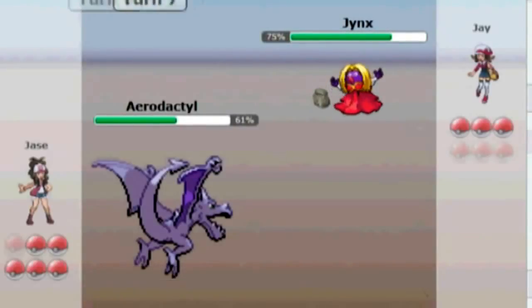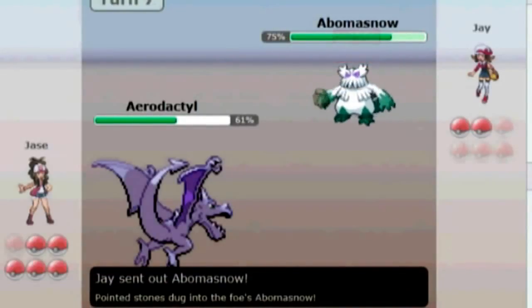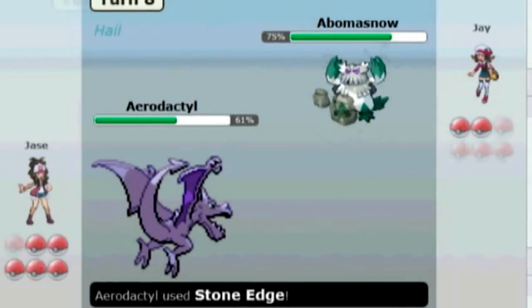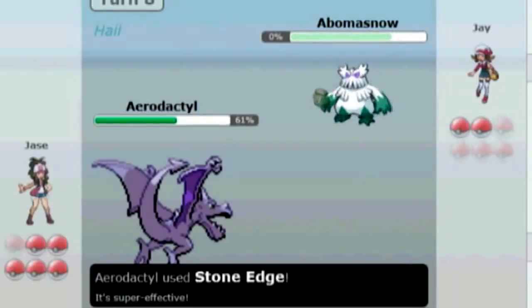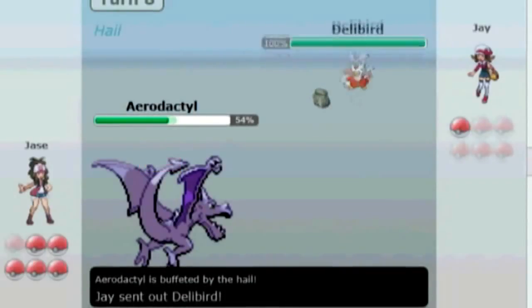He's going to send in a Jynx now. I'm going for the Crunch since it's super effective, doing a good amount of damage. He gets the Hail up, but it doesn't matter because I'm just going to go for another Stone Edge to kill it. Hail's really not going to do that much to me.